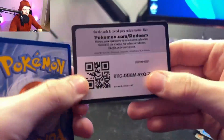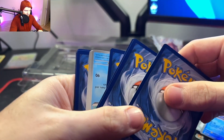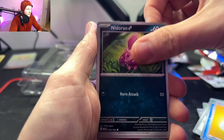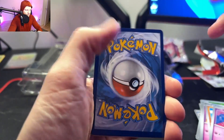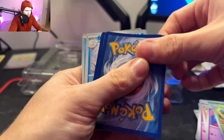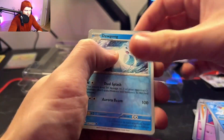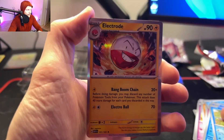Last but not least, the last pack. Oh look — we got an error pack where the cards are flipped! I have never seen that before, that's a first. Nidoran, Abra, Diglett, Drowzee, Scyther, Cycling Road, Lapras, Dugtrio, Psyduck Reverse, and a Hollow Electrode.